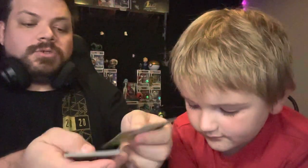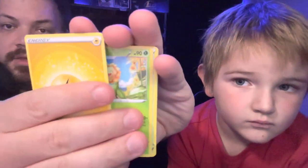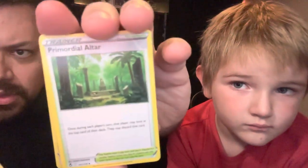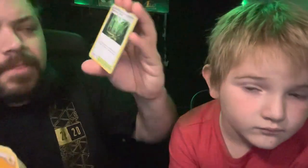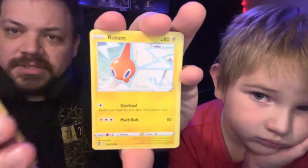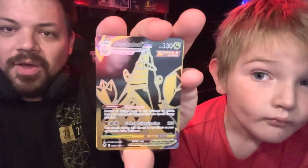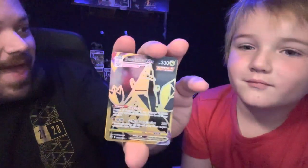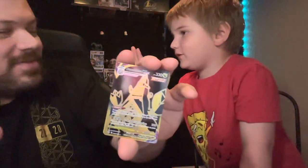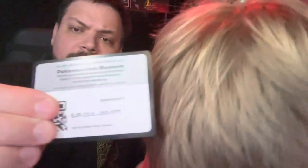Tomorrow maybe we'll get something good. We never know. Lightning Energy, Worker, Sunflora, Primordial Altar, Swablu, Swirlix, Rotom, Dreepy, Bull Picks. Whoa! You picked a good pack! Look at that. We already have two — that makes three. I have one, you have one. Look at that! Here is the code card.